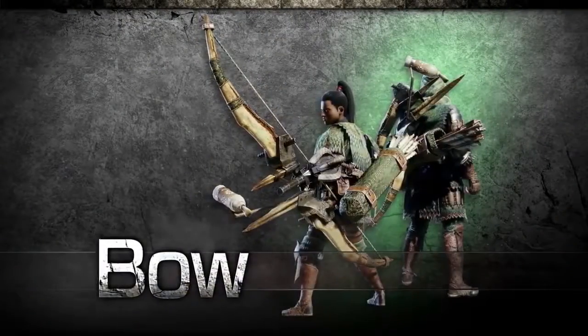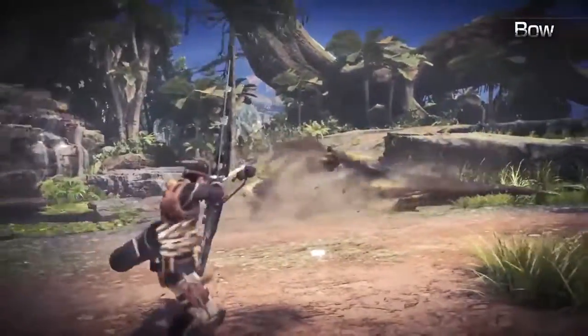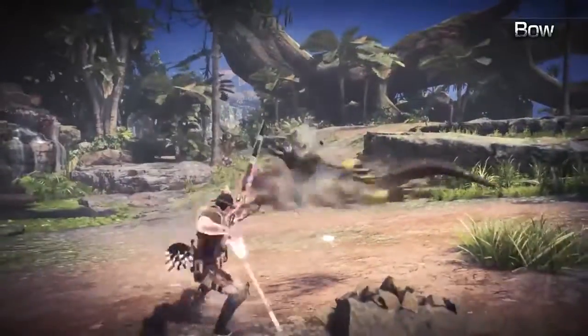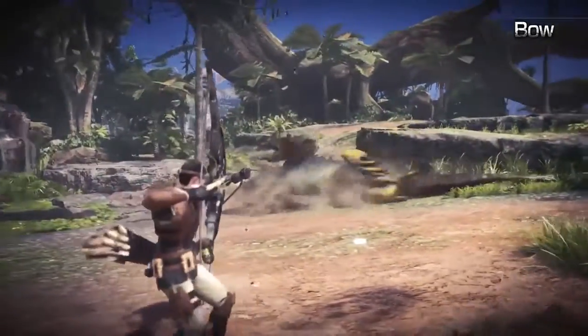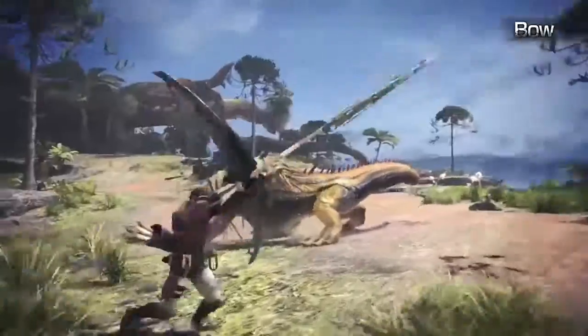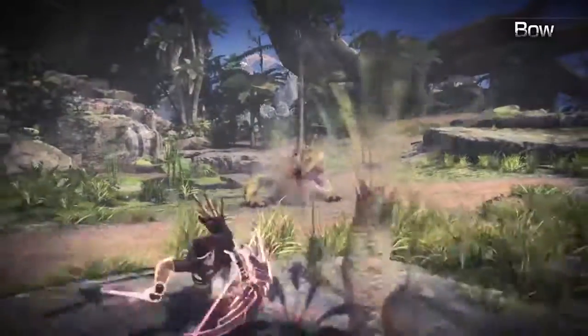Bow. The Bow is an elegant, agile weapon that allows you to rain down an array of arrows upon your prey. Applying coatings to your arrows will allow you to inflict various status ailments to your winged-tipped terrors.